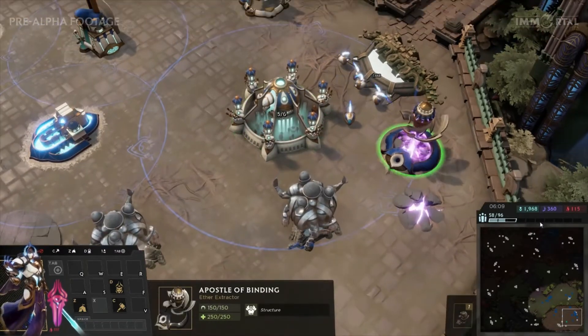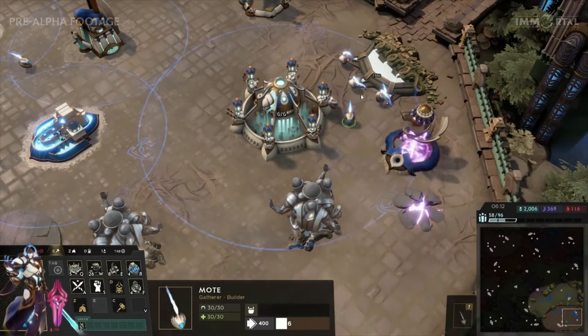The second resource is Ether and is collected automatically without workers once a building is built on top of it.